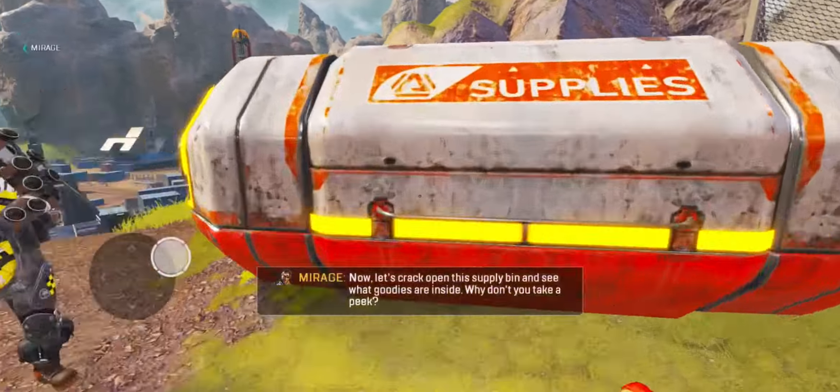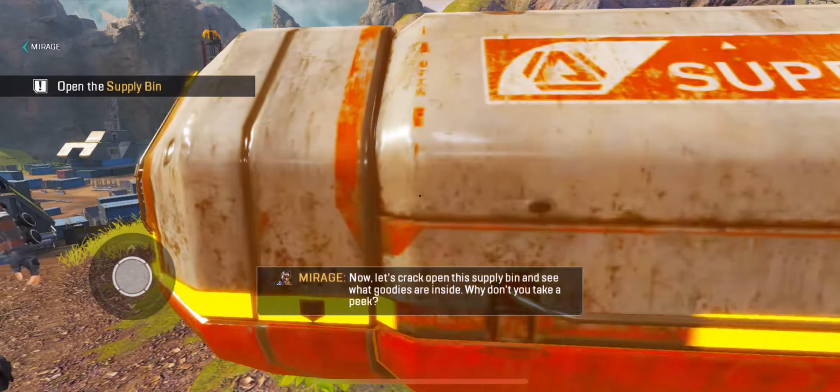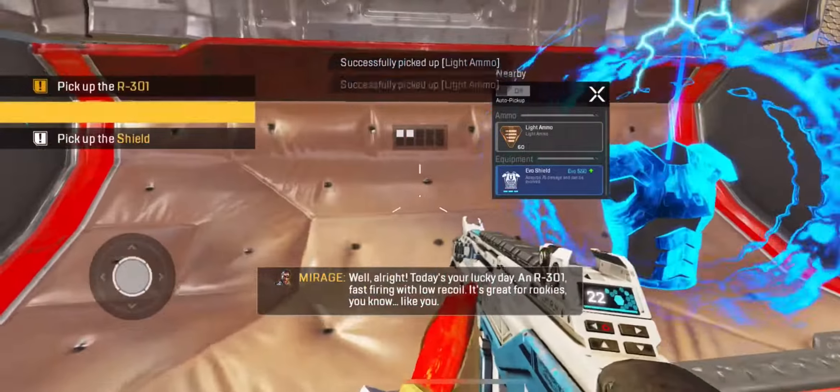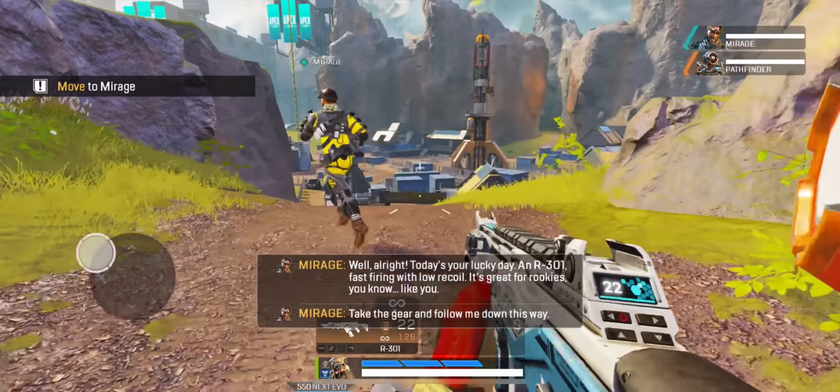Let's crack open this supply bin and see what goodies are inside. Why don't you take a peek? All right. Today's your lucky day. An R301 — fast firing with low recoil. Take the gear and follow me down this way.